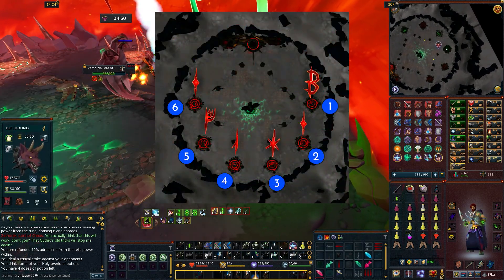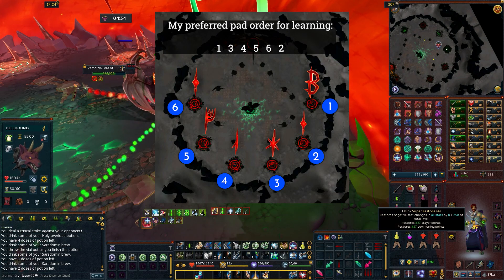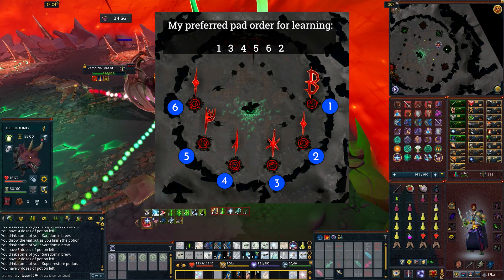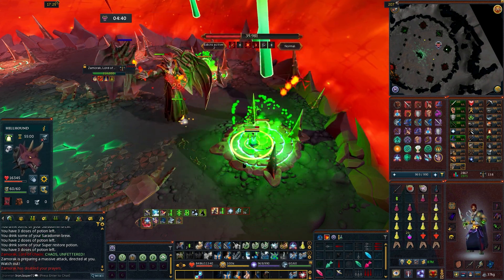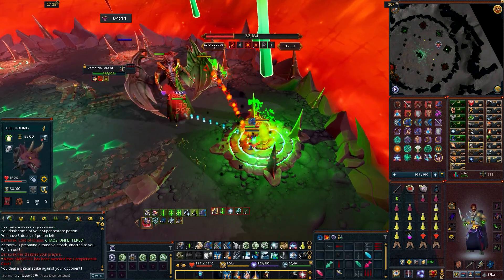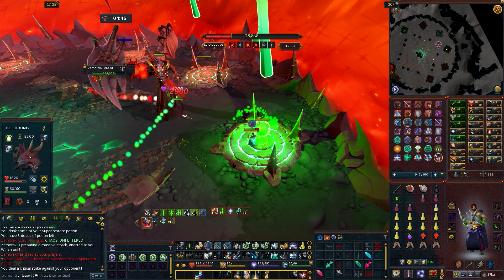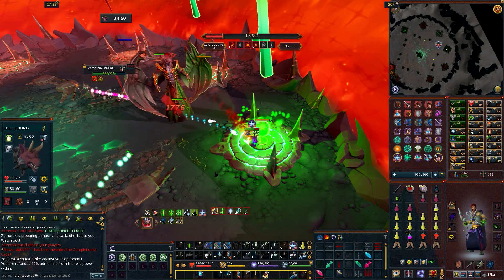Using this map, my preferred pad order is 1, 3, 4, 5, 6, 2. I saw it on Reddit, a lot of people said it's learner-friendly, and I've had the most success with it. After going through the fight, I'm going to stop at the end and review all my gear and abilities one more time, and show you what you must have for your action bar and inventory in order to survive.